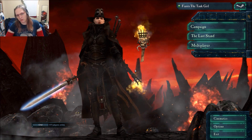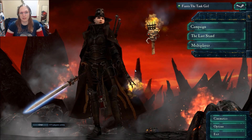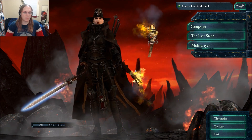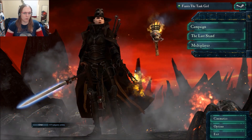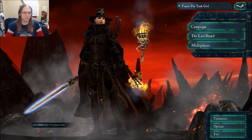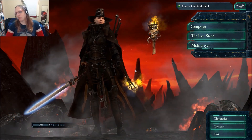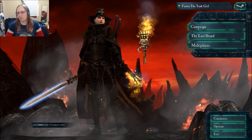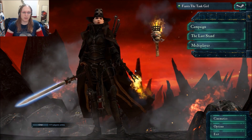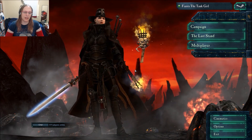So, that's Dawn of War 2 Retribution, guys. It has some replayability in the fact that you can play different factions to get a few different lines and motivations here and there. But at the end of the day, you're going to play the same missions and you're going to play through the same story with the same end goal of killing the Blood Ravens' Chapter Master. I won't spoil any more of the story, but some things happen and it turns into a pretty epic fight. The only reason I bought Retribution was to finish the story.